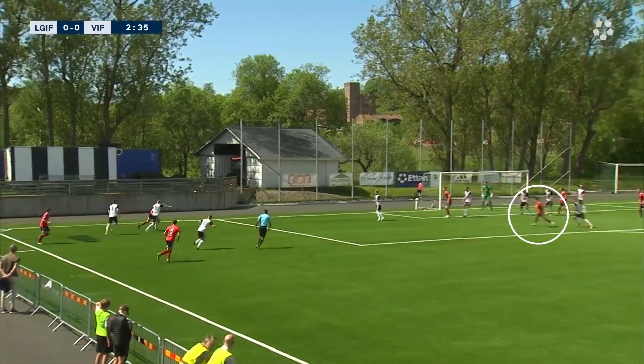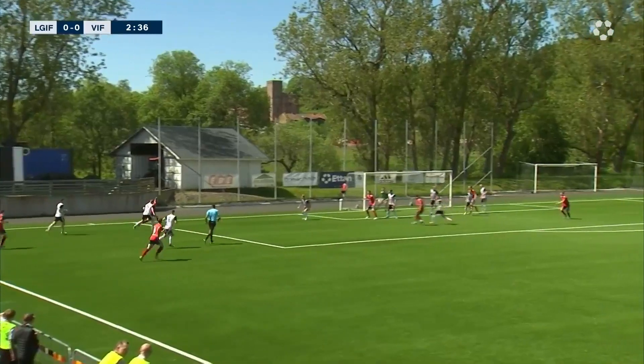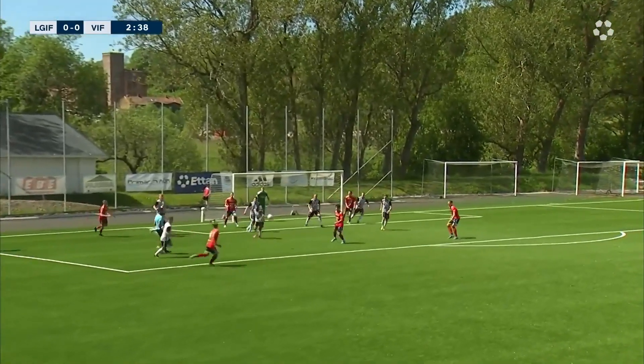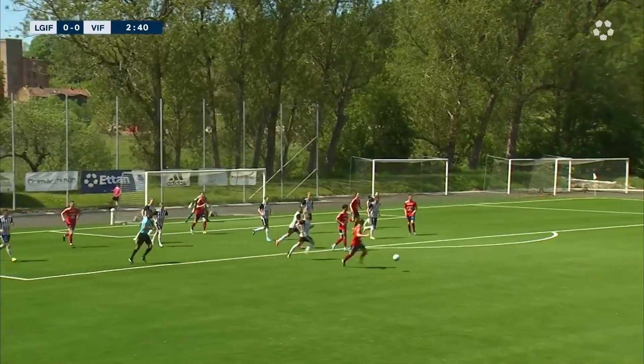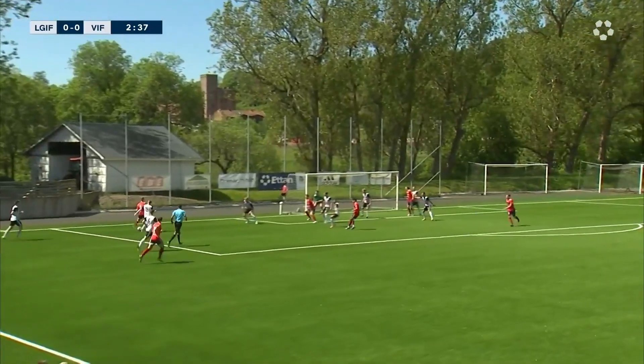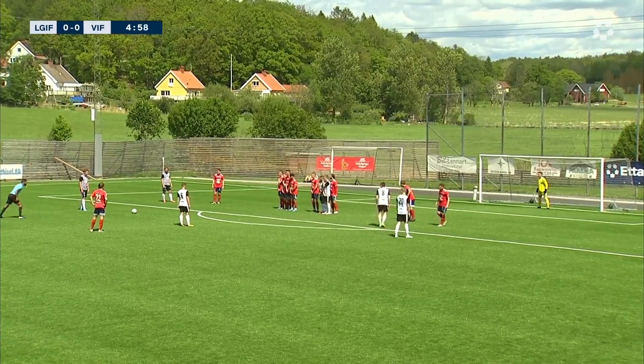Nils Svensson does really well to beat his defender and puts himself in a great position to cross. In the box, Yasin is making the run towards the first post, which will open up the space behind him as his defender follows. I can exploit that space for the cutback from Nils. He decides to play straight in — I think I was a bit too late to attack that space. But the movement and the idea was right, so just keep doing that and the ball will eventually come.